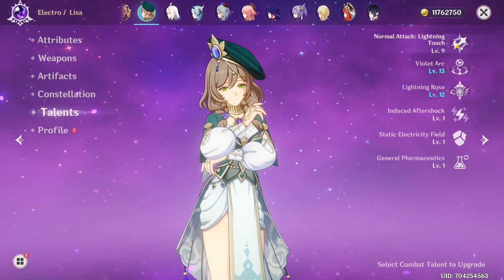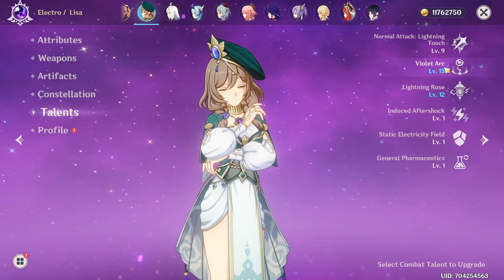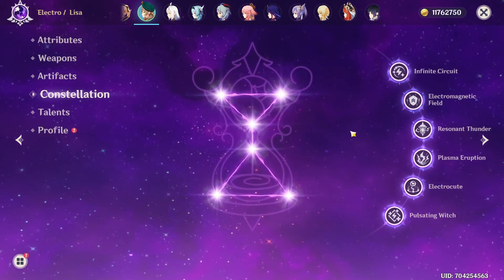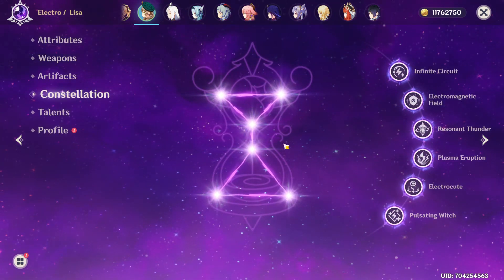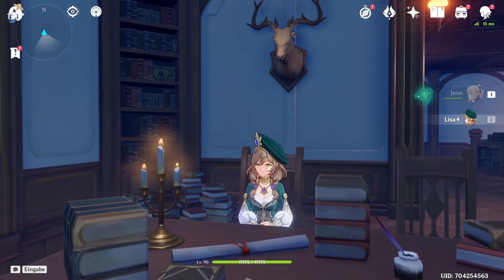Mainly focused on crit and ER with a bit of attack, using attack sands, electro damage goblet, and a crit damage circlet. Talents are at level 9, 10, and 9, though with constellations it's 13 and 12. Constellation is C6 — that's the entire point of the video. So let's go to Inazuma, to Masanori as always in these videos, and see how good she is now with C6.